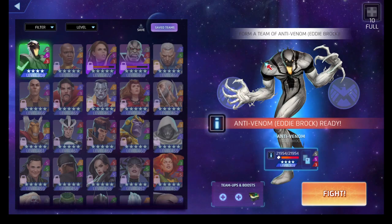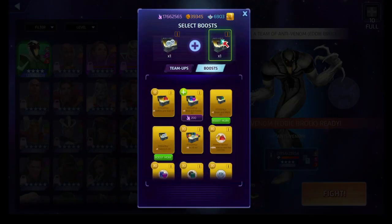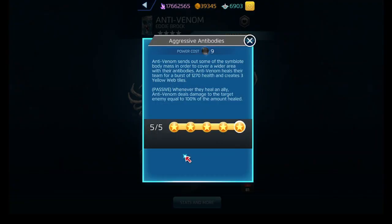Anti-Venom is a black, purple, and red user, just like Jessica Drew. His black ability, Aggressive Antibodies, costs none — it heals the team for a burst of health and creates web tiles. Then, whenever we heal an ally passively, Anti-Venom deals damage to the target equal to the amount healed, with lower thresholds at levels three and five.